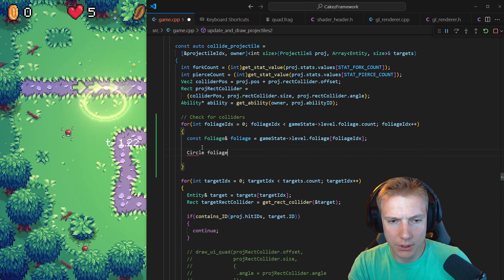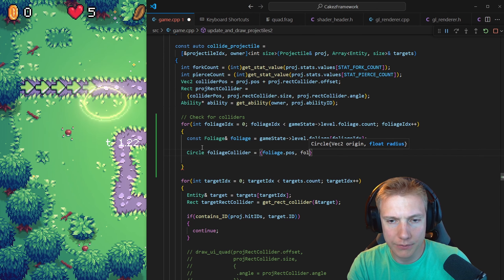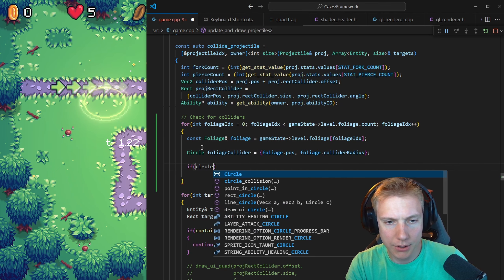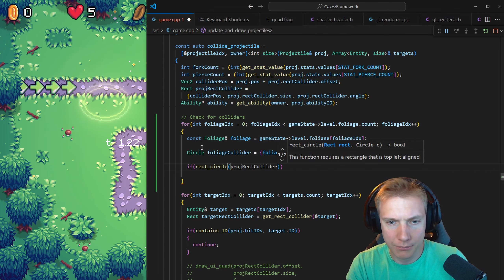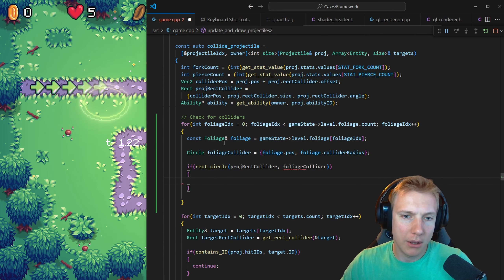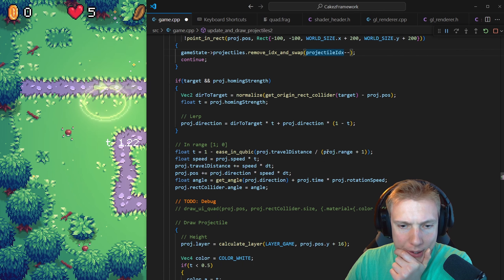I think we can do this. It's just an update check in the update loop of the projectile. Let's do that and then test it with a very high range. Maybe armor could block it too? What do you mean by armor — armor is basically just a check for damage. Update and draw projectiles — I think it's this one here. Blurb, homing, ease in ease out, range, speed, travel distance. Draw the projectile. Collide projectile — there we go.